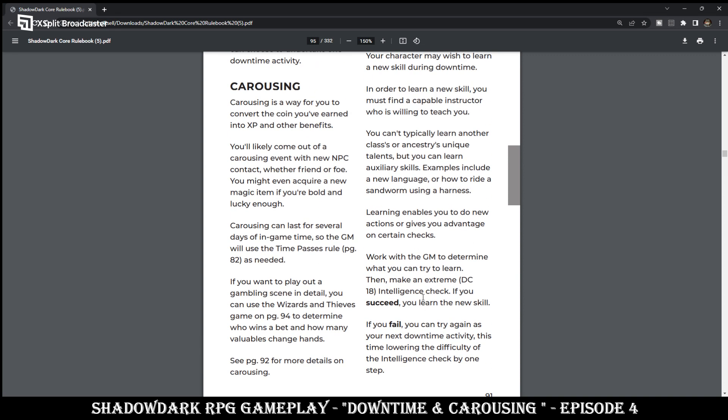You can get really lucky and roll an 18 or above on a D20, including your modifiers. And if you don't pass at that time, the next time that you have potential downtime, you can try to learn that same new skill again. But now it won't be a DC-18 — it will come down to a DC-15, and so on: 15, then 12, and then it becomes much easier beyond that.